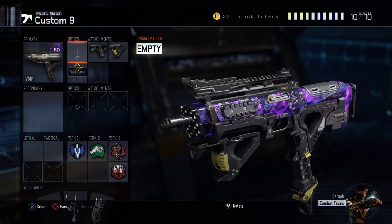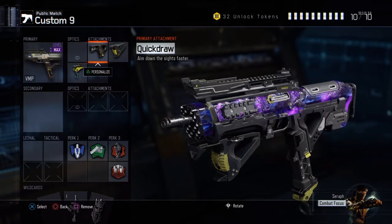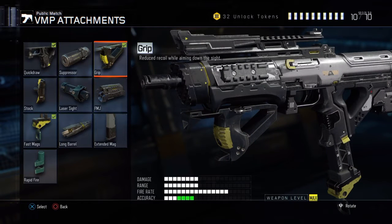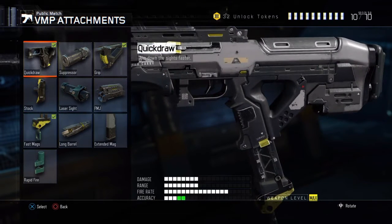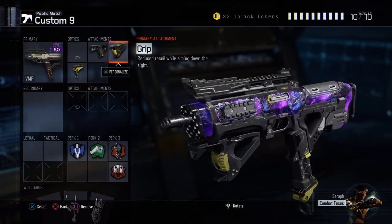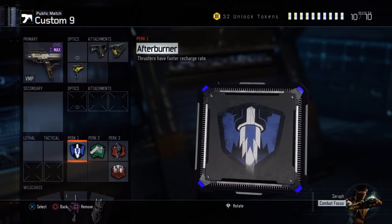Let's get into the attachments. Quick draw — always, like I say, when you aim faster you always win the gunfight. Grip: it reduces a lot of recoil and makes the accuracy better, as you can see in the bottom middle. It has accuracy like three bars and it increased it to four — that was with the quick draw and the grip, they both give it two. Then we need fast mags; that helps a lot with reloading. This gun doesn't have that much ammo and it takes a while to reload.